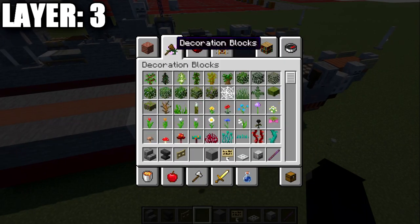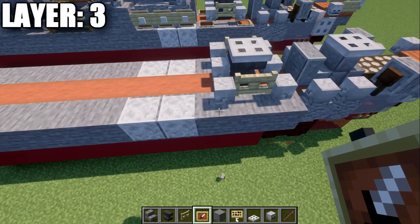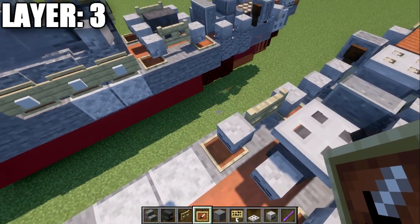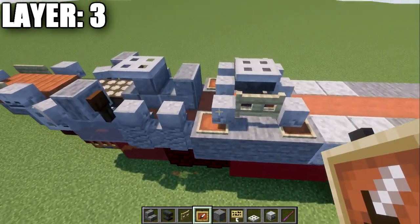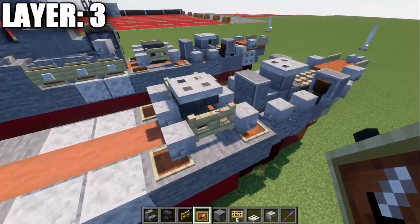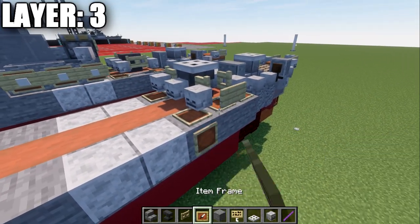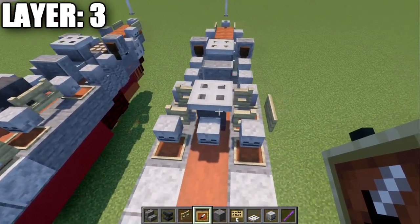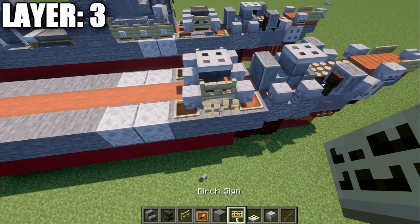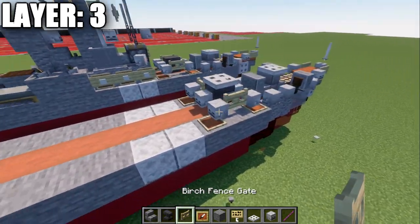If you are on Java, you can also place item frames underneath the skeleton skulls — they help keep that deck color a little more orange-ish. You can also open the fence gates and place a birch wood sign instead, and place an item frame underneath the deck as well. These are some possibilities to play around with to keep that deck color more consistent.